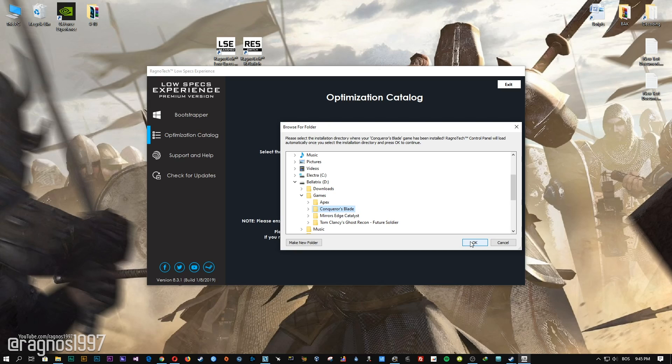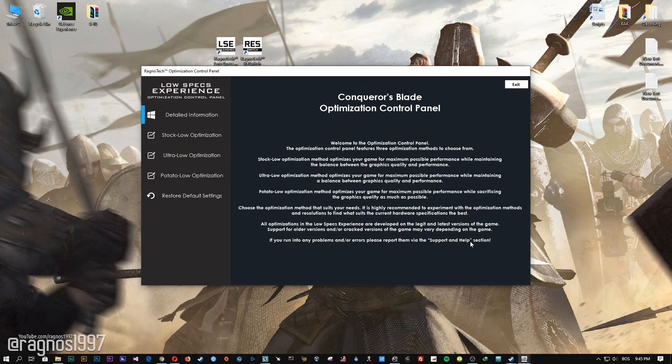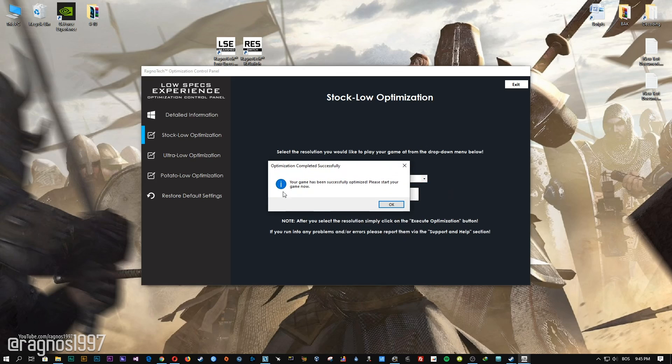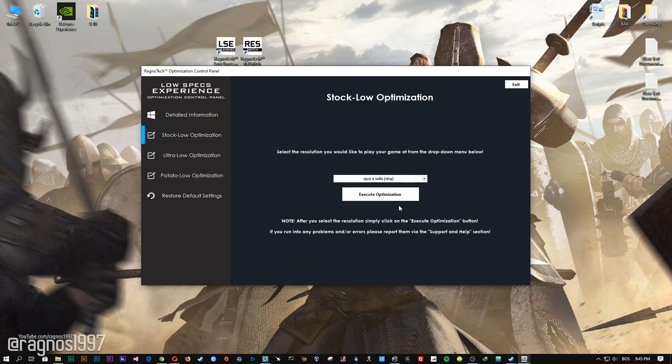Now select the destination folder where your game has been installed and then press OK and the optimization control panel will load. When the optimization control panel loads, simply select the method of optimization and resolution you would like to run your game on. After you did that, simply press the execute optimization button and then start your game.